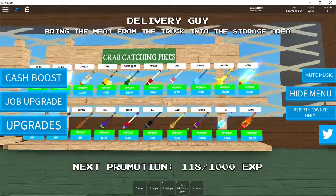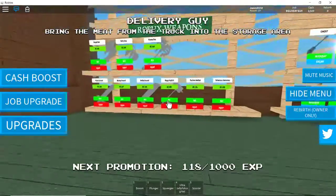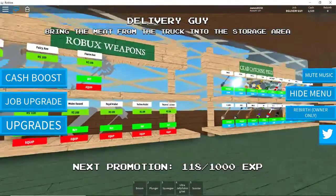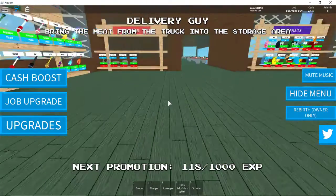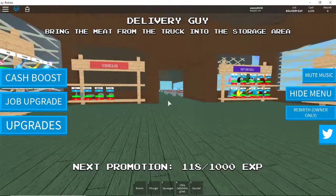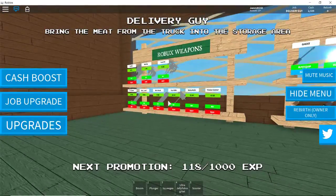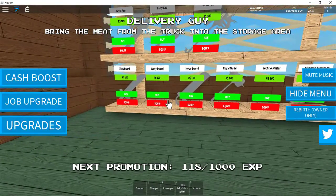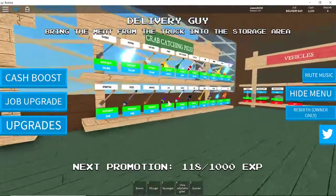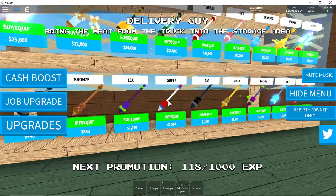I see crab catching pikes here. I'm guessing these are like the weapons. Maybe the last thing you get to do is have a weapon and kill the robbers. Or maybe it's just all Robux. They're all kind of in the 100 range. I thought these were weapons at first but apparently they're not.